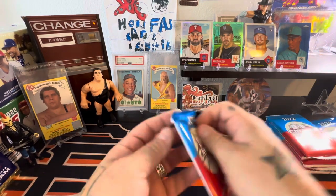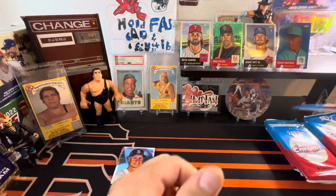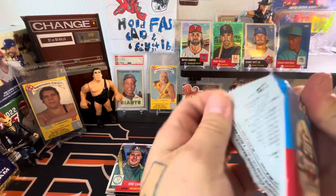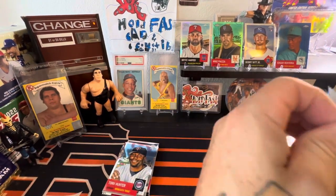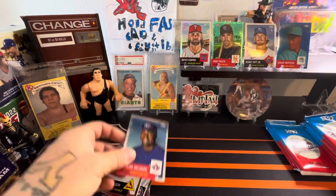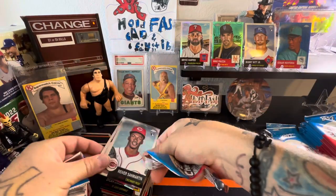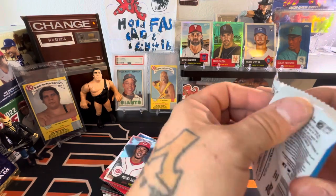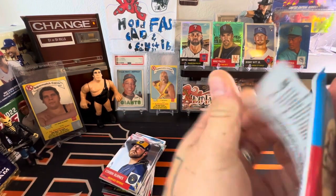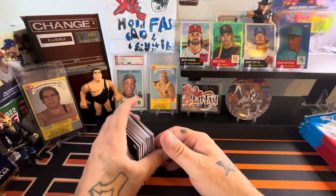That top row came out of the first blaster — no auto so far, but the Bobby Witt prism and the Bryce Harper are sick cards. Mike Piazza is a legend, so I'm just loving these pulls, loving the parallels. Hoping to get another auto out of these three — I opened four yesterday — so we'll see. Two numbered cards, one of my favorite players in a refractor, and one of the top rookies in a prism. Let's see what we've got in blaster two.